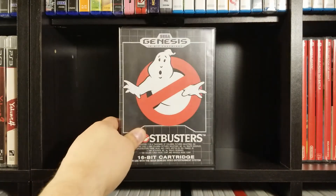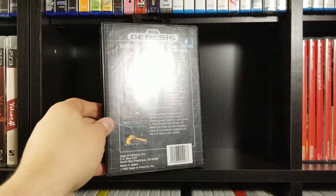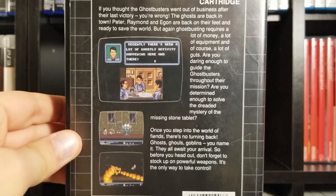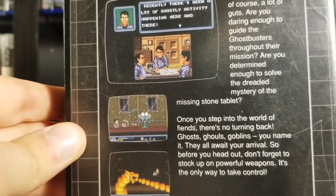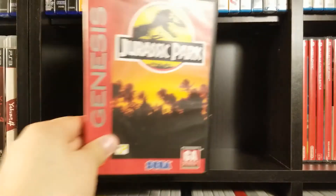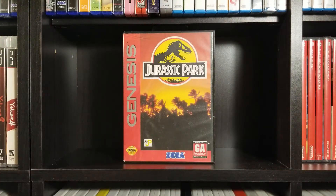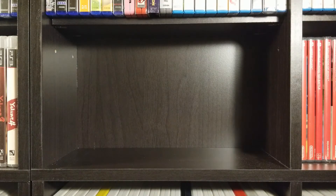Ghostbusters — this is actually kind of an expensive game now. I got this at a garage sale for a buck or two. Of the retro Ghostbusters games, this is probably the best one, although it's not much of a competition. Another game I had growing up: Jurassic Park. I don't really like this one too much — I don't think it's a very good tie-in game. They also made a sequel which I have in one of these cardboard boxes: Jurassic Park Rampage Edition.